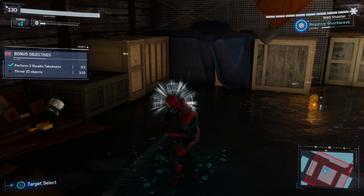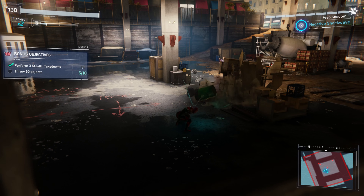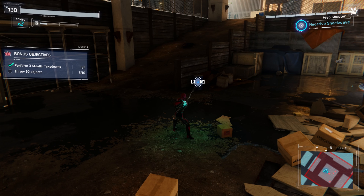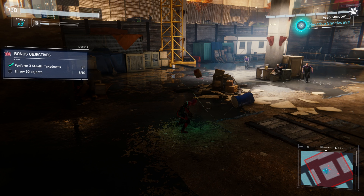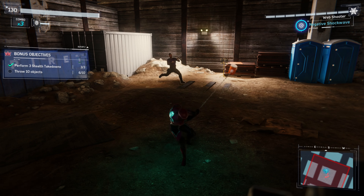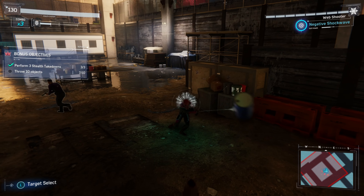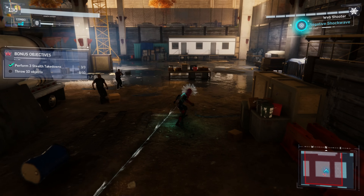I just went around the whole space and tried to find things that I could throw. You hold L1 and R1 and you just throw those. The difficult part would probably be the first 3 stealth takedowns, but once you get those knocked out, no big deal. I threw 10 objects — it was funny because they were just chasing me around and I cared not at all about the enemies.